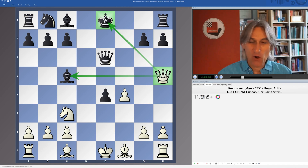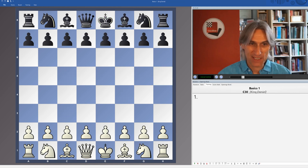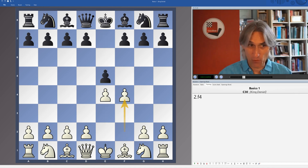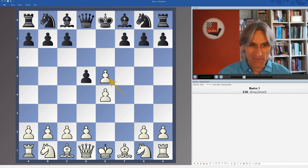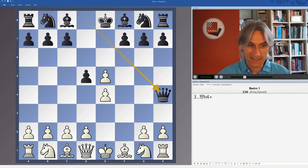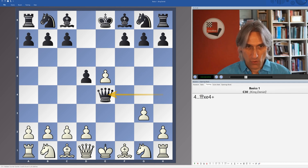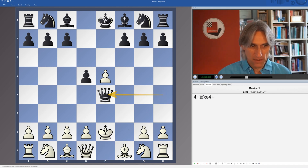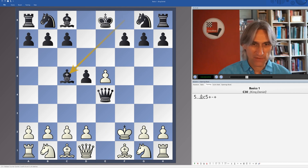In general there are open diagonals to both kings — here is something very typical. After e4, e5, f4, and d5 for example, it is fatal if white plays pawn takes e5, because of queen h4 check. This diagonal is also weak, and here black wins very simply: after g3, queen e4 check — again a double attack — or if king e2, then queen e4 check followed by bishop c5 and mate in a few moves.